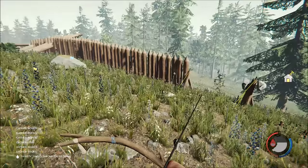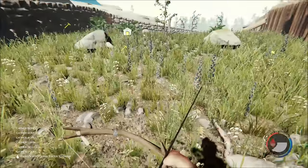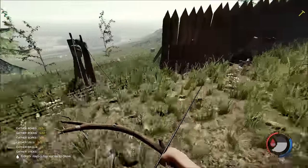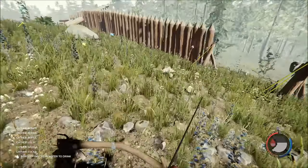Tip seven: when you're using the bow, try and get headshots — it will kill them. It can be difficult sometimes; they're quite wily, these cannibals, and they move pretty quickly, especially the ones that run around like dogs. But once you have killed them you can pick up the bodies.